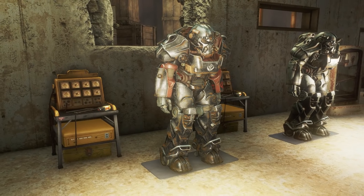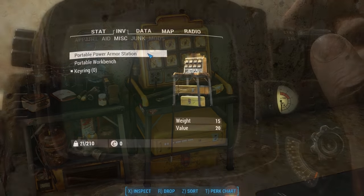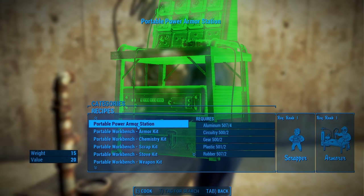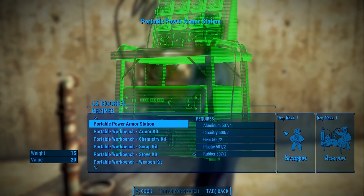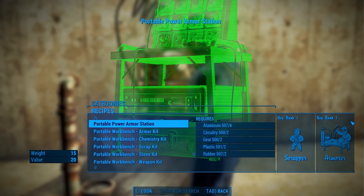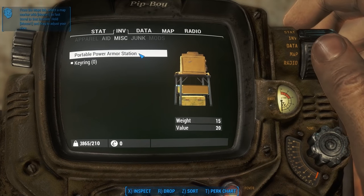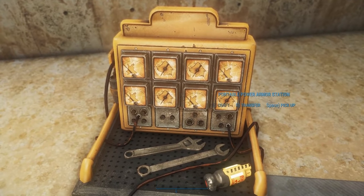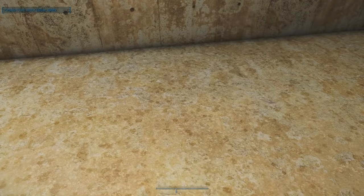Because power armor stations behave completely differently than normal benches, these had to be separate items — and the bonus is that they have their own unique station mesh. At the chem station under Utility, you'll see Portable Power Armor Station. Craft this to receive the misc item in your inventory. You'll need rank one of the Armorer perk and rank one of the Scrapper perk to craft it. To activate it, simply find it under the Misc tab and drop it from your inventory, and the bench will set itself up in front of the player ready for use. To pick it up, hover over it and beside the standard use and transfer options you'll see Pick Up, which is usually Space Bar on PC.